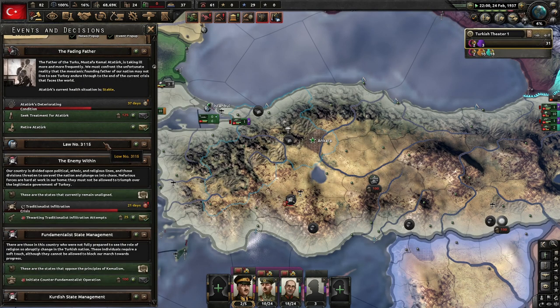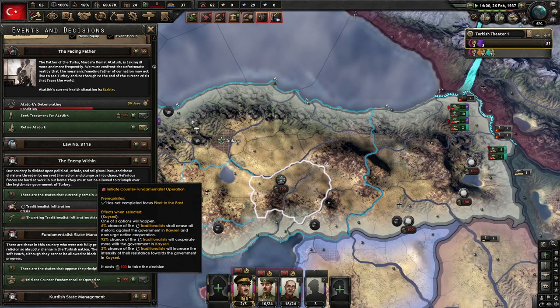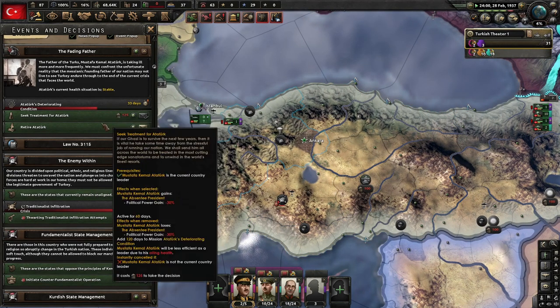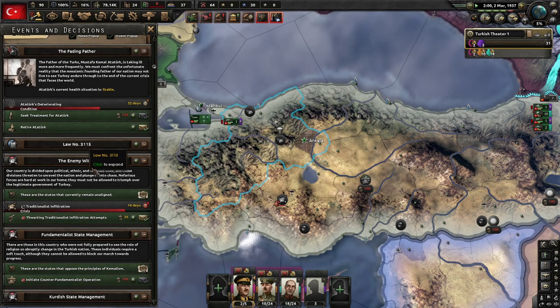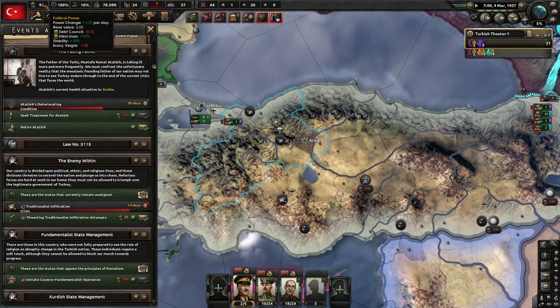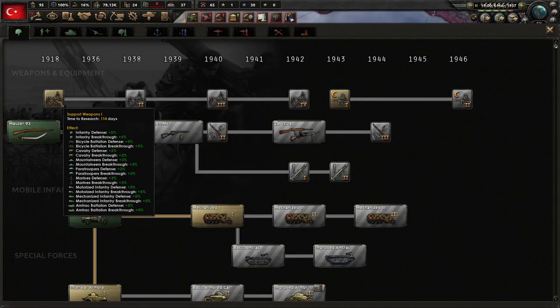Counter-fundamentalist operations — they cooperate more with the government in Kayseri! Come on, come on. Oh, I don't know if we'll be able to get enough political power — 1.3 a day. With the other stuff going on, we'll get plus 25% political power. In 30 days, can we get 30? I don't know if we can. Motorized is nice though — motorized is very nice.